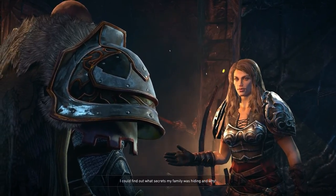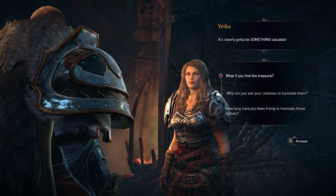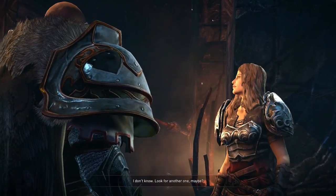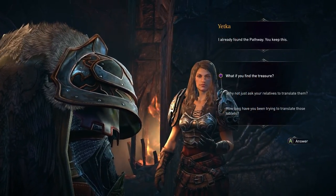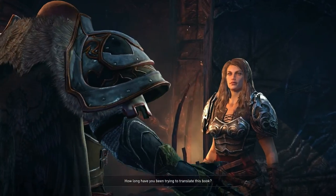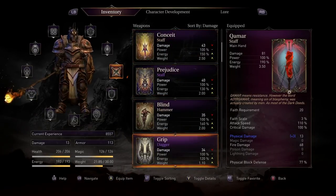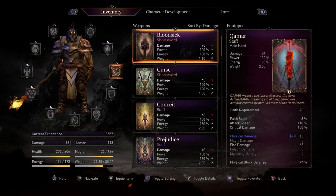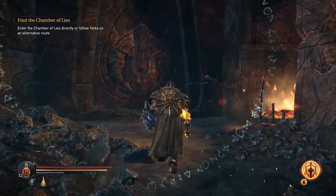What are you looking for exactly? What do you expect to find in there? I want to know why my mother left me the book of lineage. I could find out what secrets my family was hiding and why - it's clearly got to be something valuable. What if you find a treasure? I don't know - look for another one maybe. Do you still need the dagger? I already found the pathway, you keep this. They should just give me the daggers - I really don't care about them even if you're playing a rogue. How long have you been trying to translate this book? None of your business. All right, there we go - that wasn't too hard.